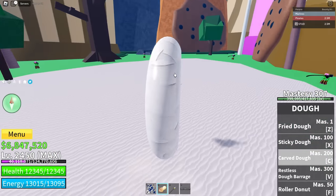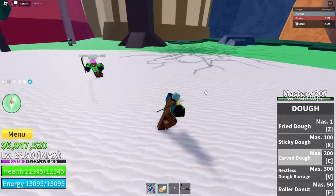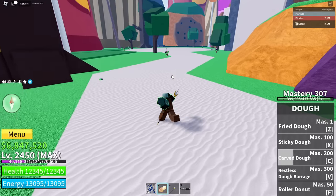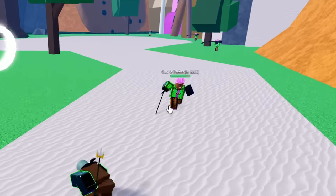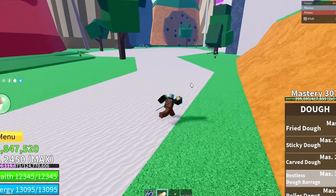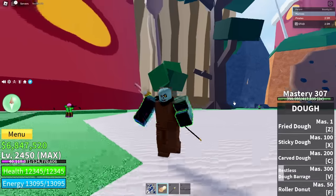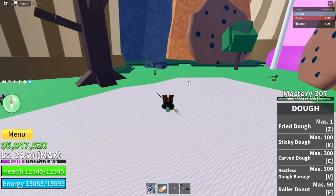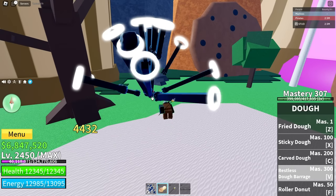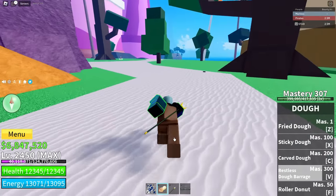The next move is Carved Dough, which is pretty overpowered — you run into people and it does 3800 damage. It's actually a pretty cool move; when awakened it's way cooler. The next move is Restless Dough Barrage. It is extremely overpowered — how much damage does it do? 6000 damage unawakened! That's insane.